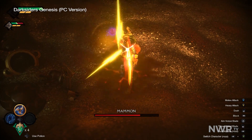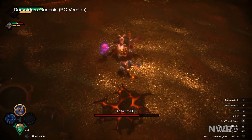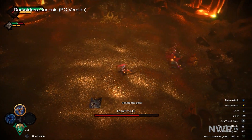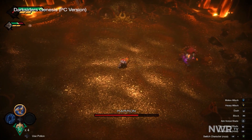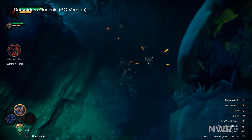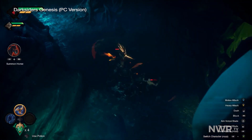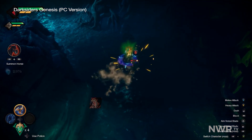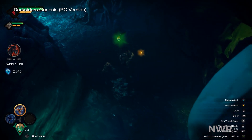Despite making the jump from 3D to 2D, or at least 2.5D, War manages to control pretty much exactly like he did in the original Darksiders. For long-time fans, playing as War will be like riding a bike. He uses an oversized broadsword, and his controls feel similar to something like Marvel Ultimate Alliance 3, with lots of hacking, slashing, dodging, and blocking.